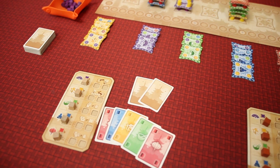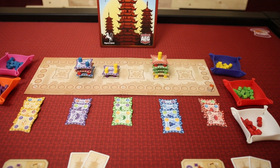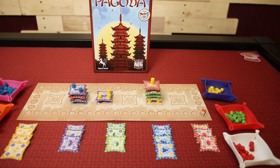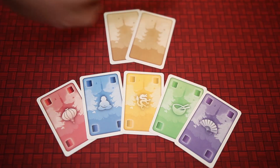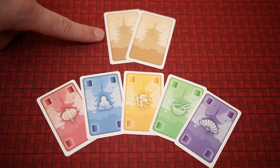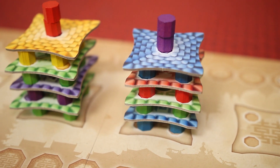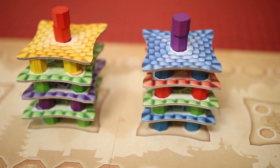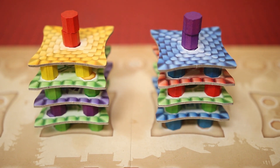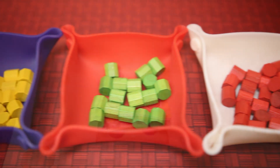Pagoda is a two-player set collection 3D building game where players will be working on six pagodas trying to score the most points to impress the Emperor. Players will have seven cards, five in an open display, and two hidden in their hand so their opponent doesn't have perfect information. Throughout the game, players will collectively but competitively work on pagodas which will consist of different colored columns and floors. On their turn, a player may take three actions repeatedly and in any order.